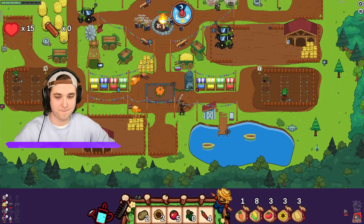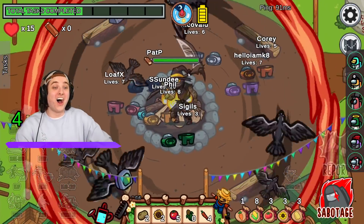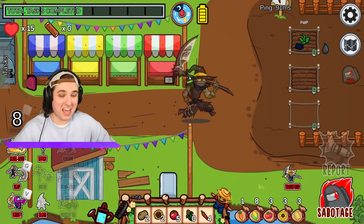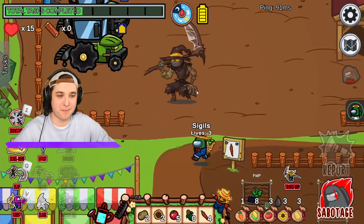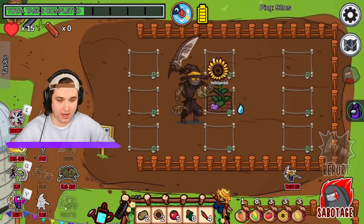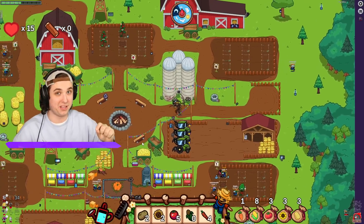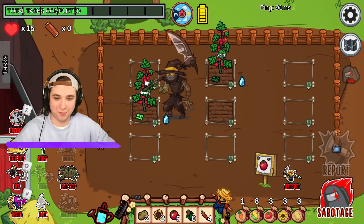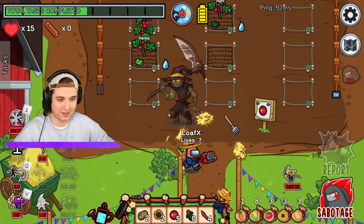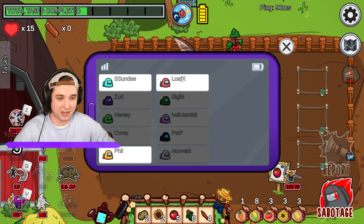It's daytime again. I need to start stealing - I need loaf, Kate, Henry, and Phil. Kate's right here - let's steal the sunflower. Now I need loaf, Henry, and Phil, and then I get my last ability that can end the game and kill everybody. Henry's right here - I have like seven seconds left, so let's put a bomb down. Here comes loaf - yep, I just killed loaf! Now I can steal Henry's plant.